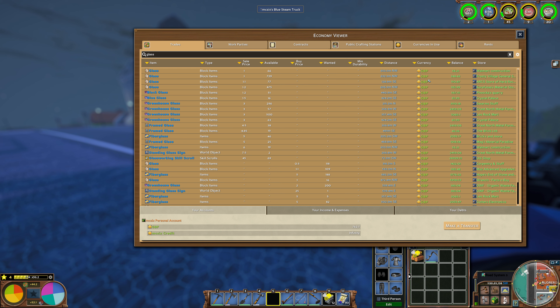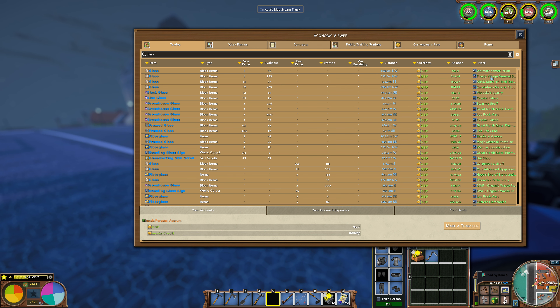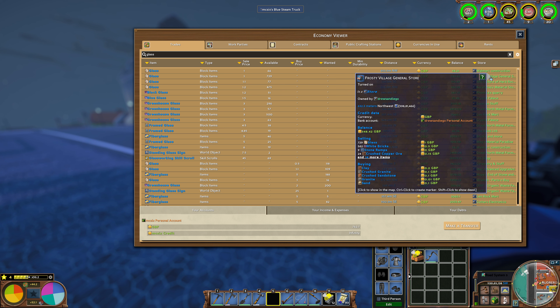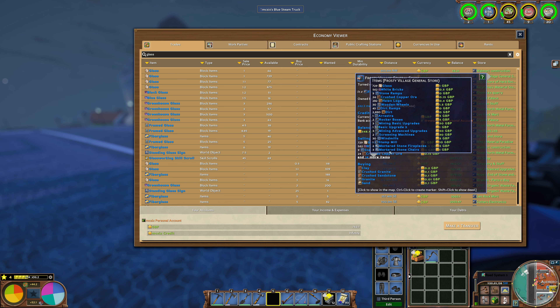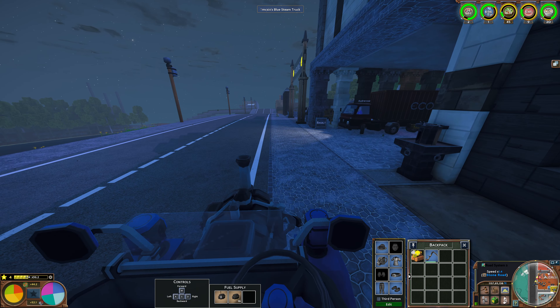We can buy glass in either Walmart or Frosty Village. I think I will go to Frosty Village, just to support through. And maybe I will take something else as well — just mortar stone stuff. Let's go and see.